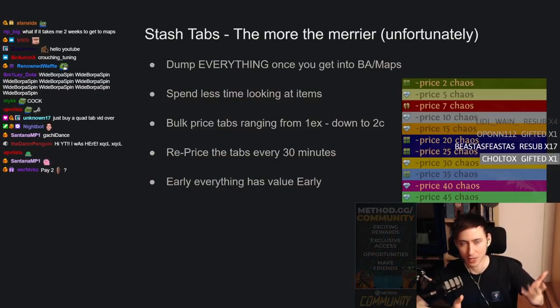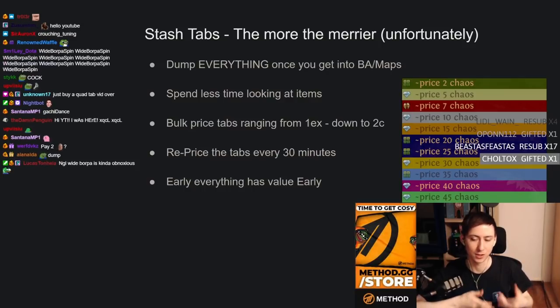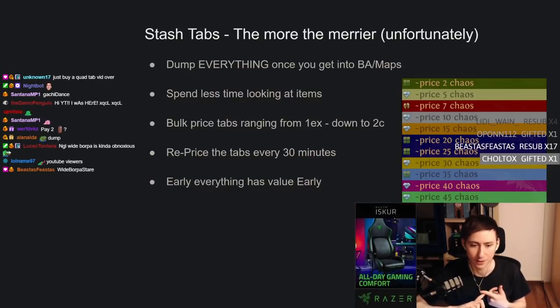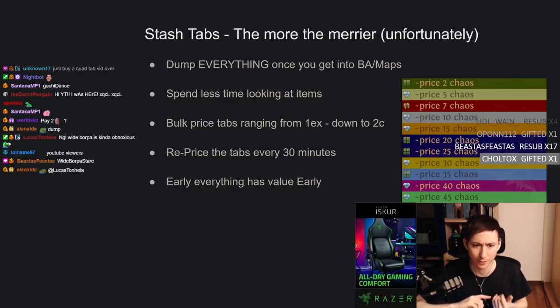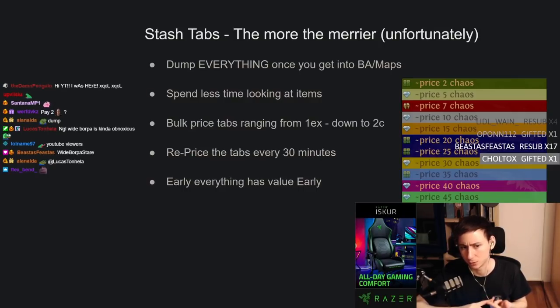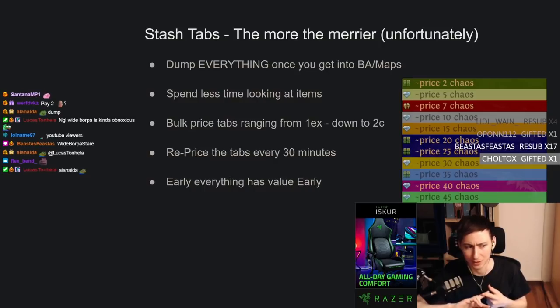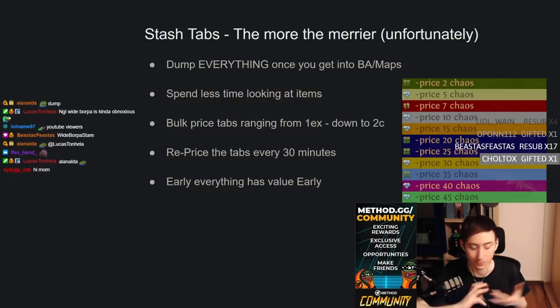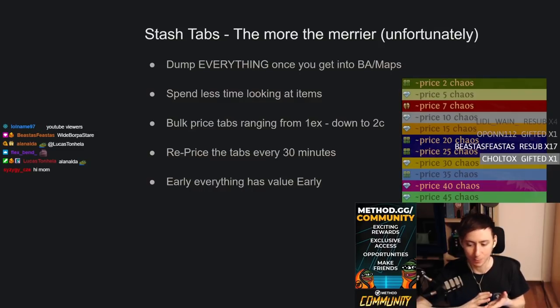When I get to Blood Aqueducts — I don't particularly run Blood Aqueducts — but that's when you start seeing a good amount of rares dropping and you're getting a decent item level, so you can get T2 resistances, T1 life, 30% movement speed. What I do is pick up all the rares, all the jewelry. I do not do chaos recipe because as a solo player it takes too much time and effort to get currency out of it. Instead, I ID everything and put it in stash tabs.